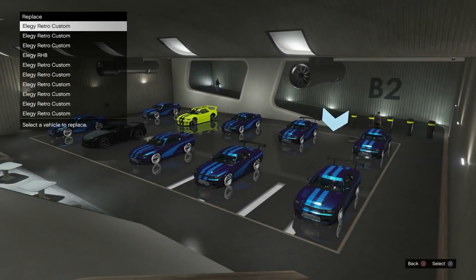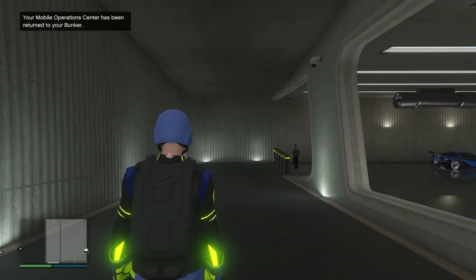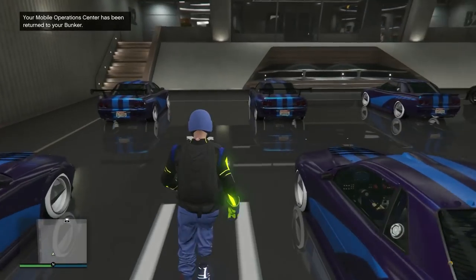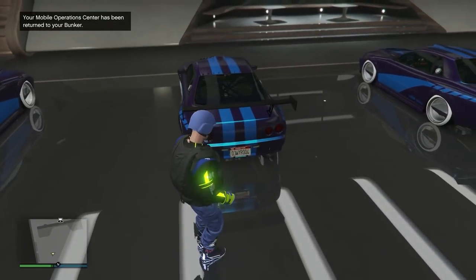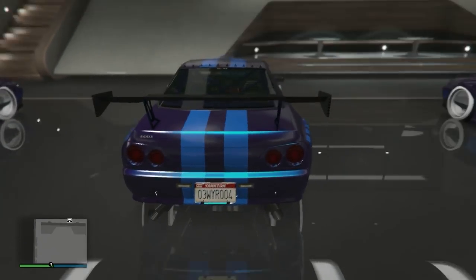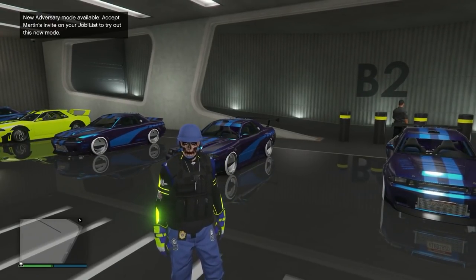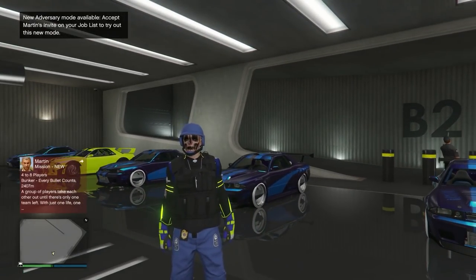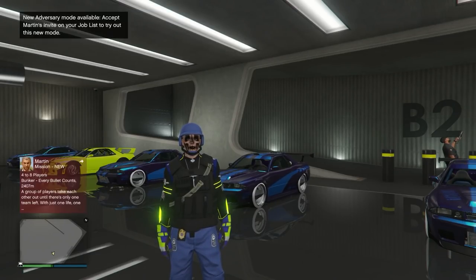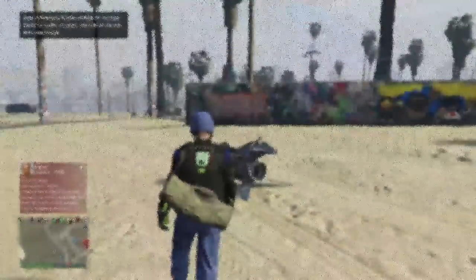The clean dirty dupes glitch is very rare. I think the last time we had one was when the MOC first came out, so it's been a while. This same glitch can also get you insurance on the lifeguard blazer. Everybody knows we can store the lifeguard blazer but can't insure it — if somebody blows it up, we're screwed. But this glitch not only merges plates to clean dirty dupes, it will also merge insurance.